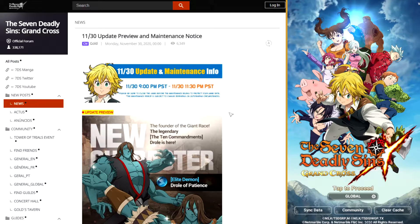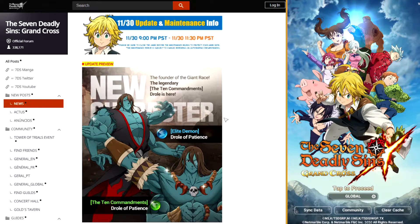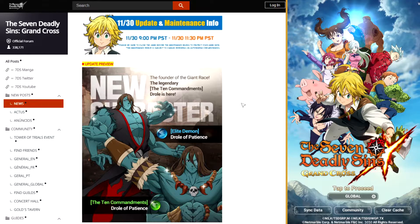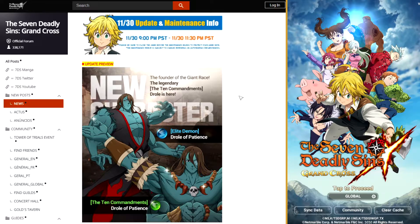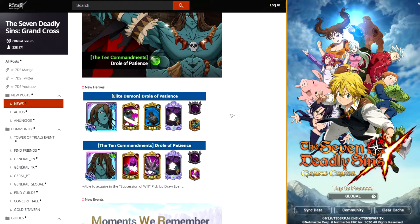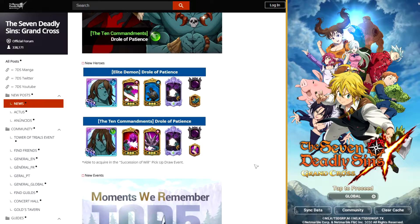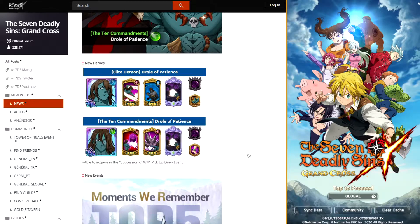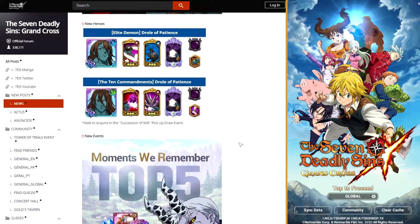So the banner is going to be a double Droll banner, which is actually really interesting. I think this is a pretty good skip banner, if I'm not mistaken. I don't know exactly what the Drolls do — I know one of them can petrify — but we're going to go over them a little bit. We're getting blue and green Droll. I know some teams on JP actually do run a Droll. He may be an okay unit, but I don't particularly think I'm going to spend any gems on the banner.